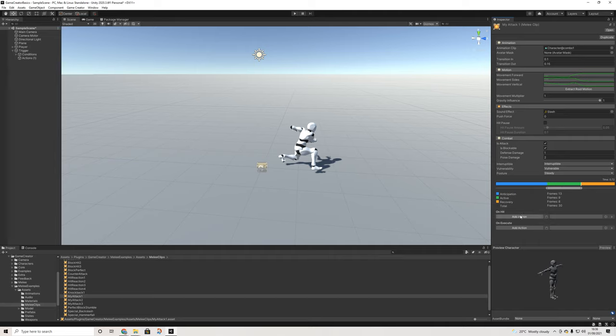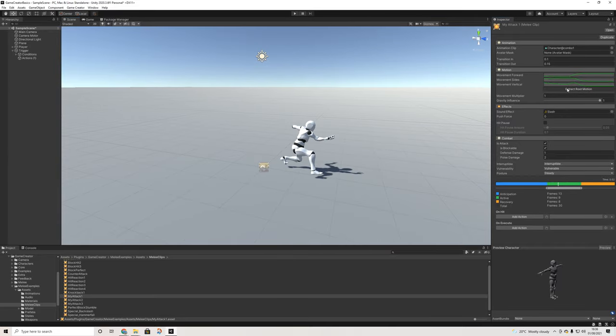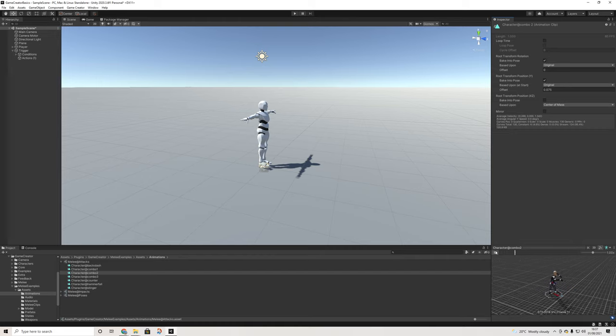We can have a couple of things happen on hit and on execute. One important thing: don't add any damage aspects on the on-hit event, because then it will always damage regardless of whether the enemy is blocking. You can add blood splatter, particle effects, whatever you want. We have sound effects and movement multiplier. One key setting is 'extract root motion' — we can use root motion in melee clips, which is incredibly important. Make sure root motion is turned off in the clip itself in the animator, otherwise it'll move double the amount.